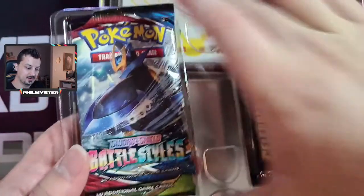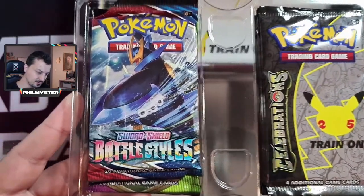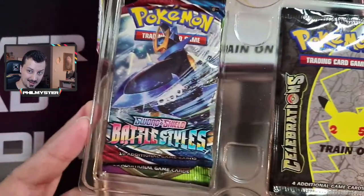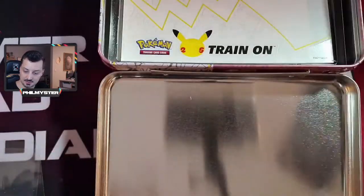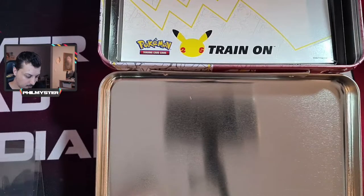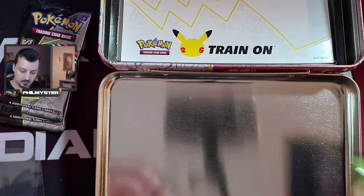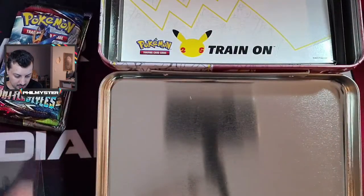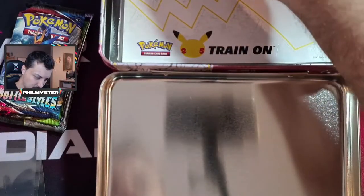Underneath the promo cards are your booster packs. I have opened up a similar treasure chest before during the X and Y series - pretty much the same size chest. So here we have the booster packs - some stuff just fell on the floor there. We've got a promo code card, Celebrations packs one, two, three, four, five and six on the floor, Battle Styles, and Vivid Voltage. Very nice! We'll do Battle Styles first, then Vivid Voltage.